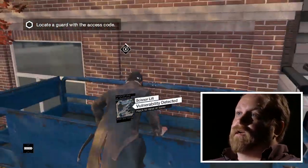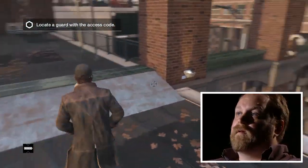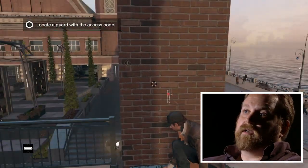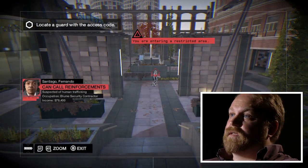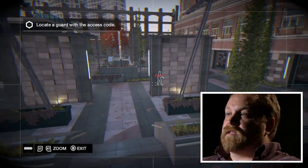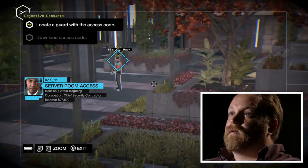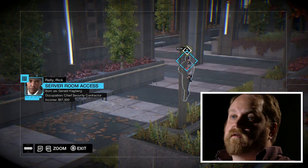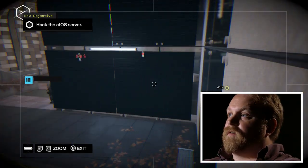I'm going to go up here and take a closer look from this lift. This is a nice little vantage point and I can get a look at where everybody is inside. Now I can use the security cameras here to look around and try to tag some of the enemies. I can see that we've got someone suspected of human trafficking — they're not the most reputable guards working for Blume covering the CTOS compounds. There's the lead guard, a security contractor — he makes good money. I have his password for the server, so now I just need to get into the server, which is right there.